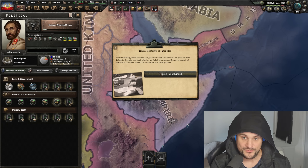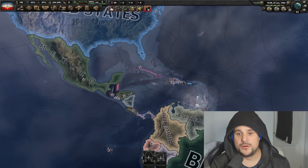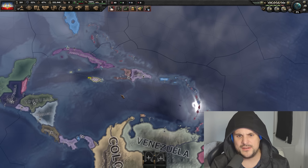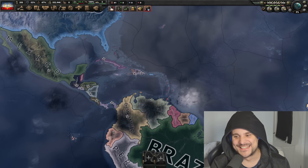I'll show you this path, for instance. So you basically approach all the independent Caribbean nations and ask them if they want to become your puppet. Cuba says yes, and also the UK has given us some land — they've given us Jamaica. Thank you. Imperial Cuban territories. That's cool.